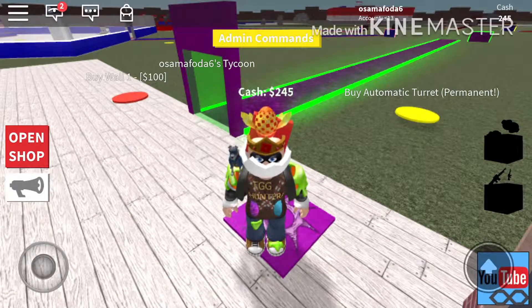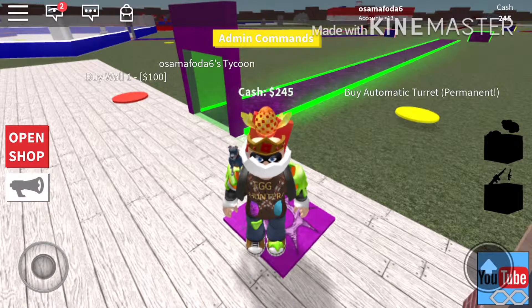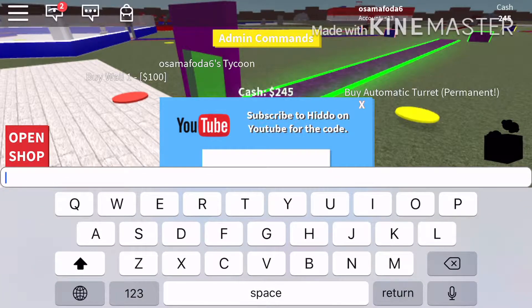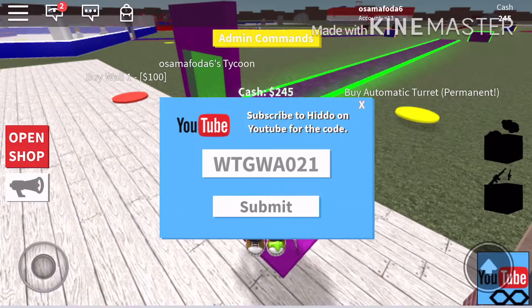Hi guys, today I'm going to make my first video on my YouTube channel. I'm going to show you two codes in Super Hero Tycoon. The first code will give you a minigun. The code is WTGWA021 — you have to capitalize all the letters.